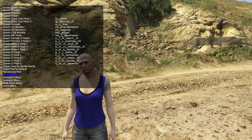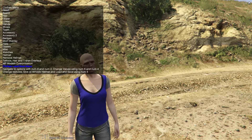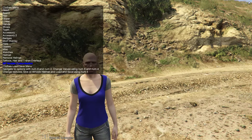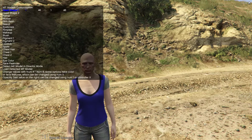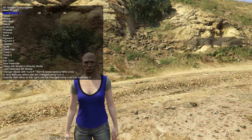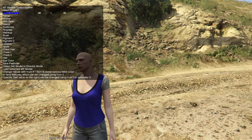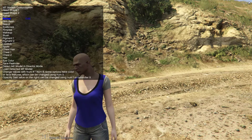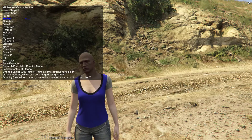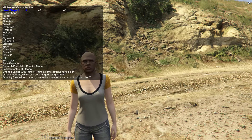We go to F5, we go to Model Spawning, we scroll to the Clothes Menu. First thing we need to do is MP Model Customization. In here you've got head shape one and two — father and mother — from the multiplayer character creation menu. You go through these, and you've got father and mother percentage, so different percentages of each one.